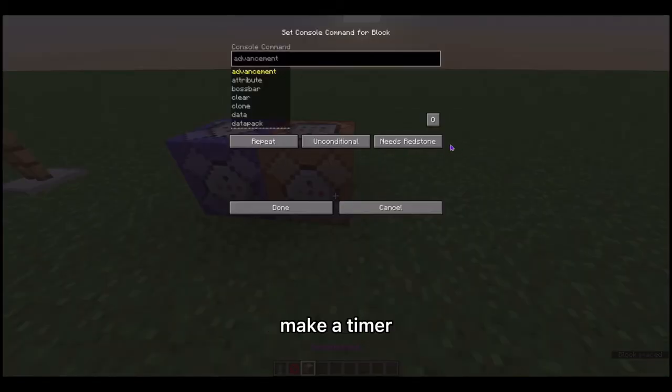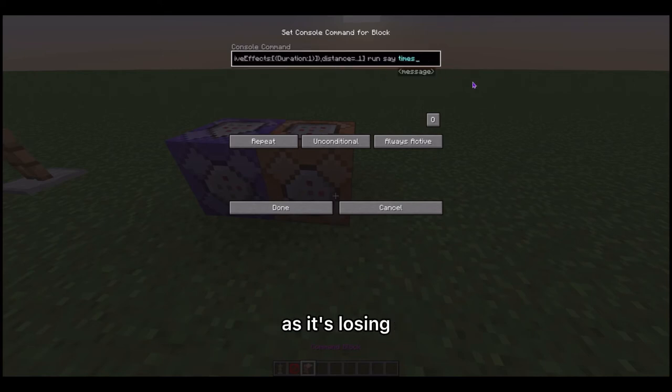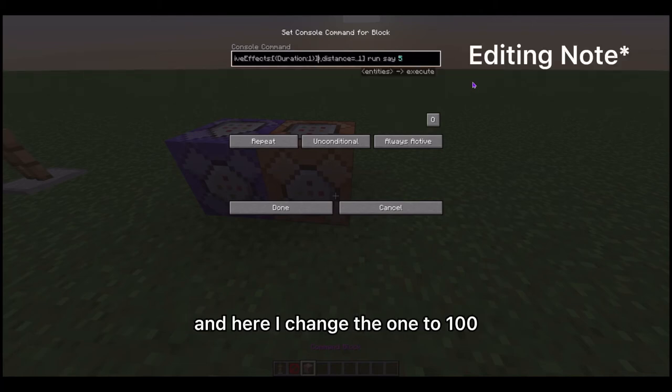As the entity loses the potion effect, these commands will be going off. It's going to count down from five. Here I changed the 1 to 100.